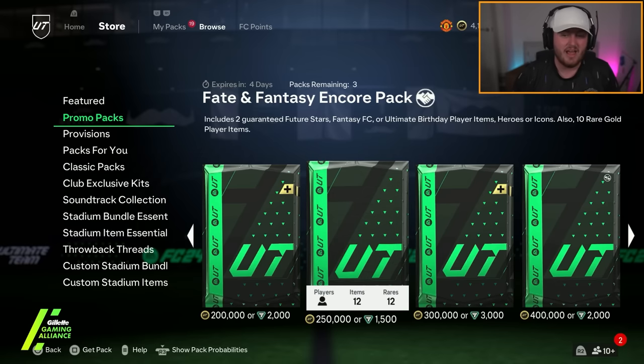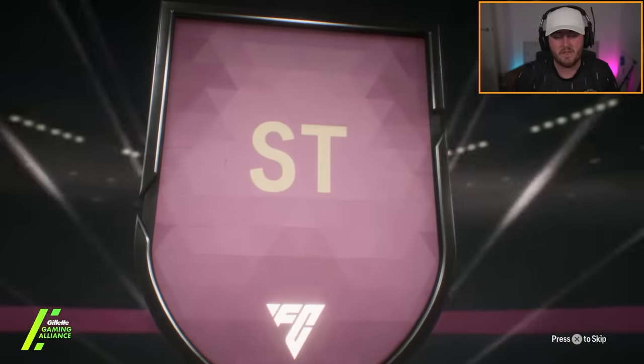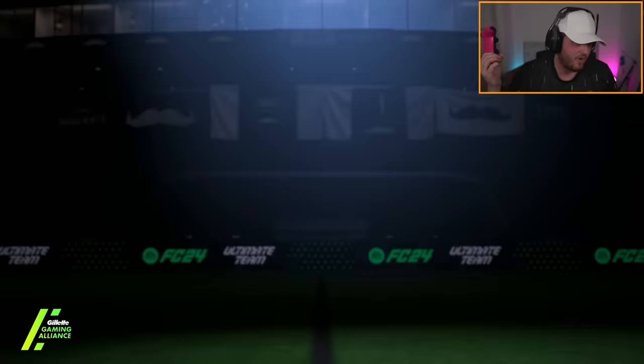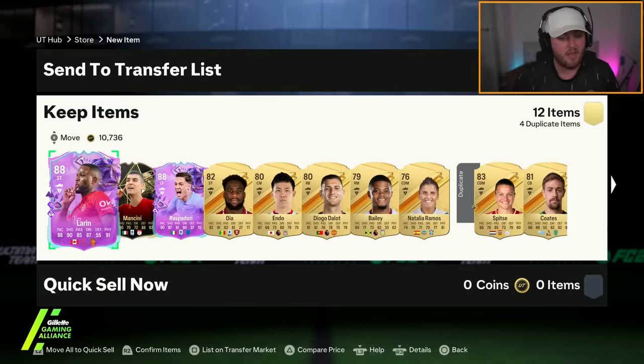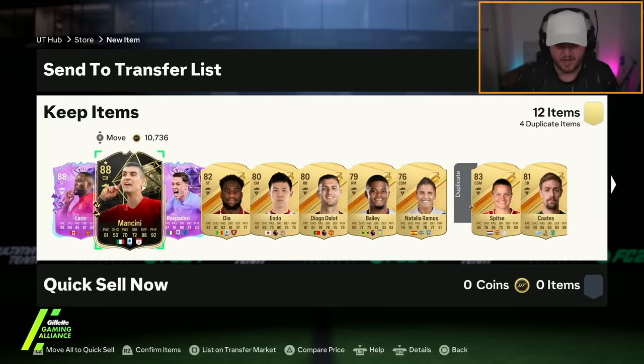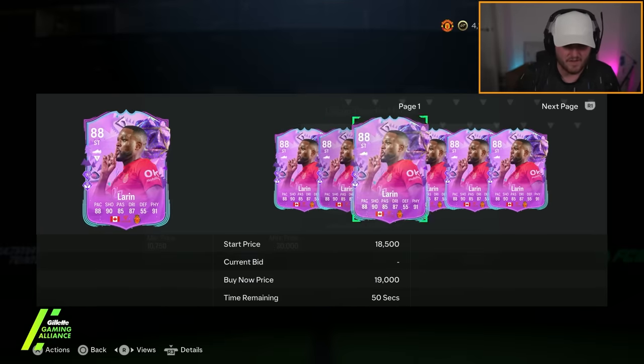Two guaranteed Future Stars FC Fantasy or Ultimate Birthday Cards. You can get Heroes and Icons but they're not guaranteed. I've totally forgot who's in what, so I'm going to open these blindly and hope we get something good. They are tradable as well, by the way. Mancini's not bad actually, I'm going to list up Mancini — we'll get a few coins for him.